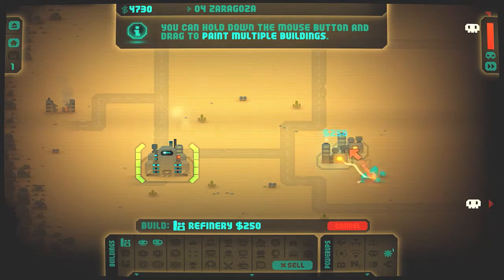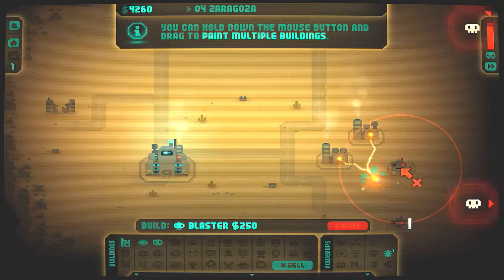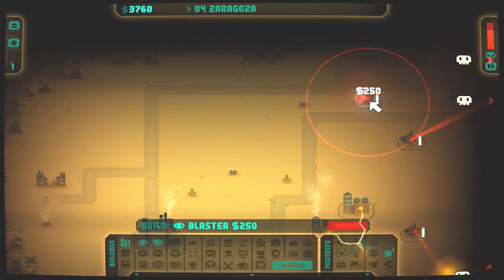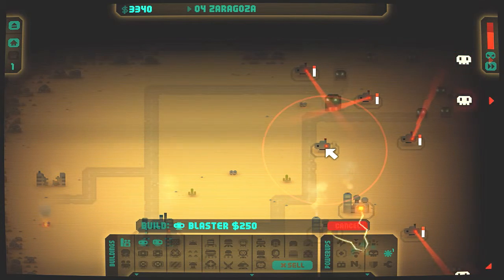So we wanna build refineries. Let's place some blasters — two up here, two up here. Not quite sure if this is tactical enough placement.